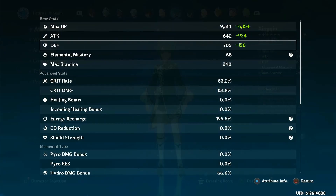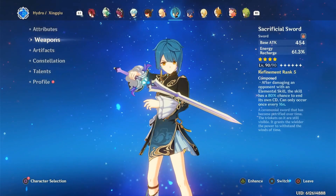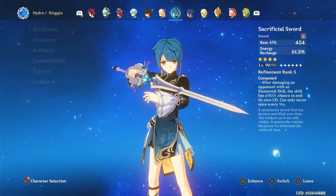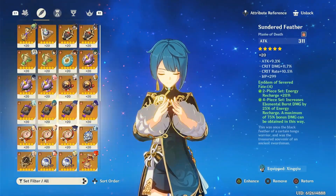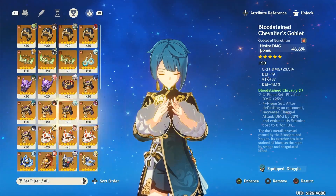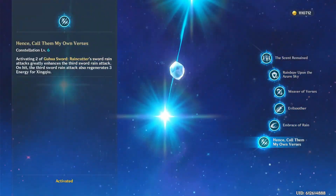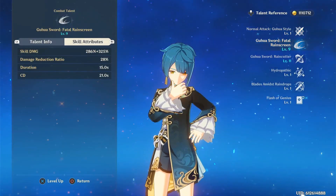Xingqiu. A very, very reliable character, especially with C6. He's obviously very good even at C0. If I want to run him as sub-DPS, I could use Mistsplitter, but I just think Sacrificial Sword is very, very comfortable to use. Standard sub-DPS build with 4-piece Emblem. C6 is really, really good — helps with energy even more. Talents at 1-9-11. I think that's the same as it was before when I last used him.